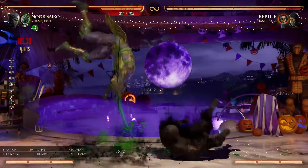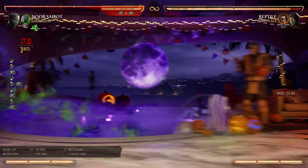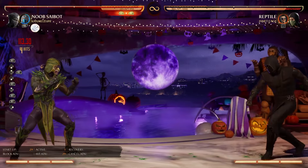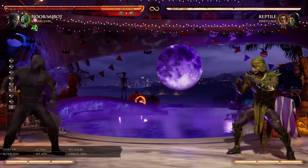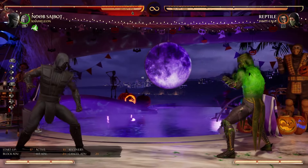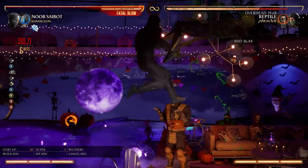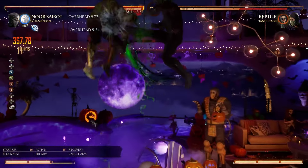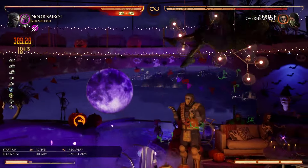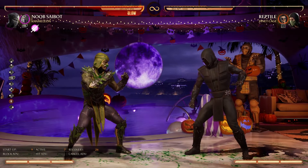Chameleon also gives you really good zoning overall. Jade Glaive is just such a good zoning tool and you can catch your opponent with it all the time. You can even go for a Jade Glaive into Ghost Ball, get a combo or at least get the buff set up on them guaranteed, and then go for a high-damage setup later with the other Chameleon tools. This character can just do an absolute ton of damage — it's a ridiculous amount that Noob Saibot can do with Chameleon.